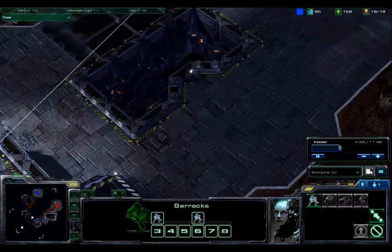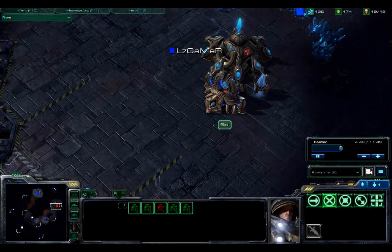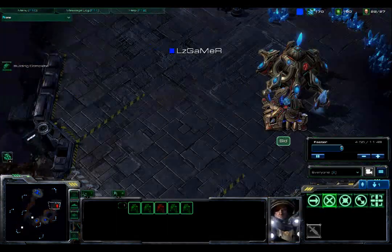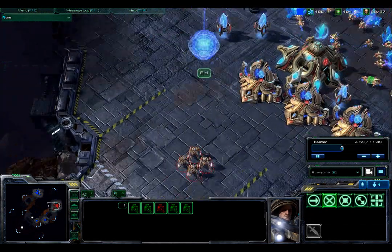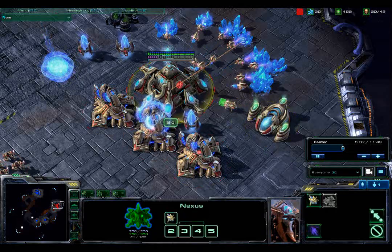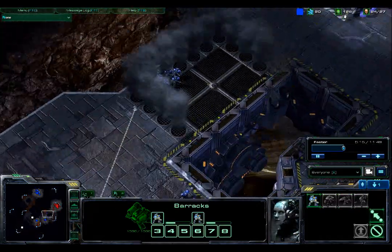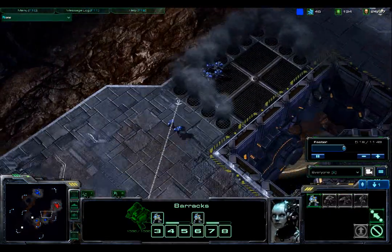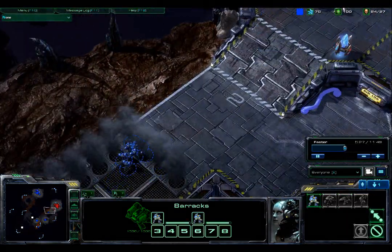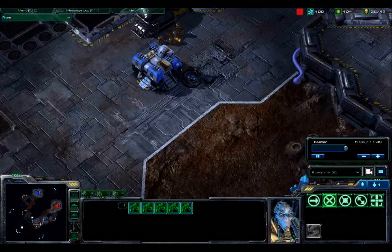A second supply depot goes up just to support marine production. He makes another little push with five marines. LZ Gamer has only seen one gateway so far but knows that Cid knows the jig is up, and he'll assume Cid has at least two or three gateways up by now. LZ Gamer is one of the best Terran players I've watched, and I know he knows how to micro his marines to keep them alive as long as possible.